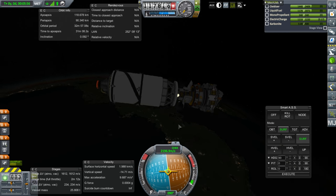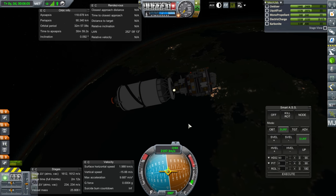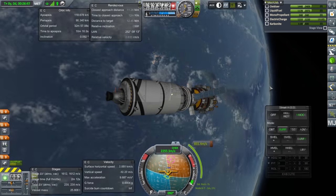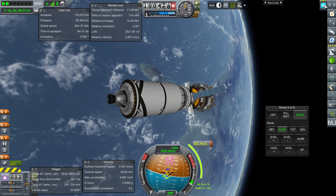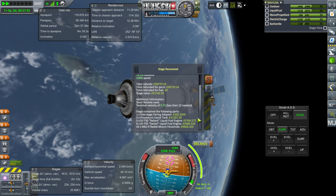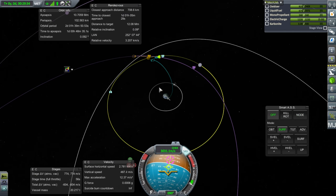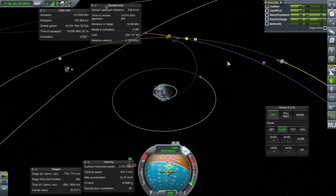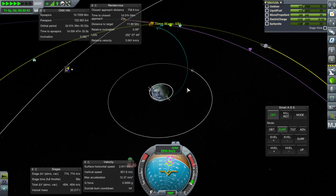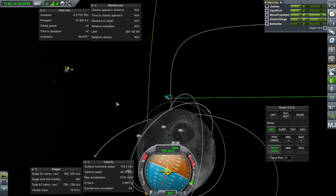Let me plot for the moon — I'm pretty sure we have enough delta-V. No problem with the electric charge situation, we've got solar panels out and a fuel cell running. We're heading for an 85-kilometer periapsis at the moon. Once again it won't be polar — we'll have to adjust that once we get there. It looks like the core stage was recovered at a good velocity, so no problem there.